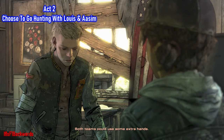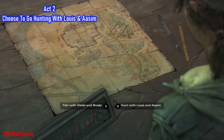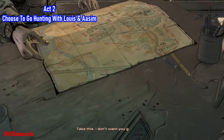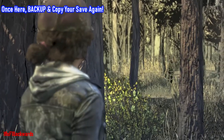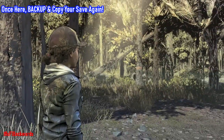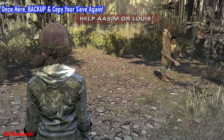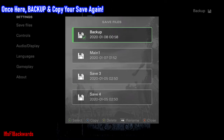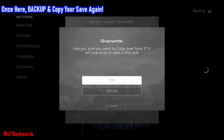Sadly, due to the nature of checkpoints in the game, you'll have to go through a lot of dialogue again. Go hunting this time with Louis and Aasim. Once you get back to the choice point, you'll need to back up and copy your save once more, then help Louis first.